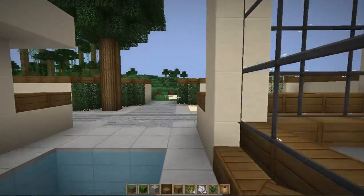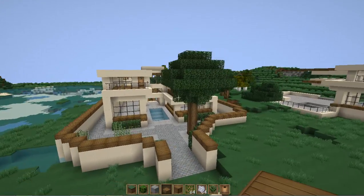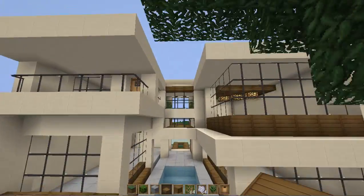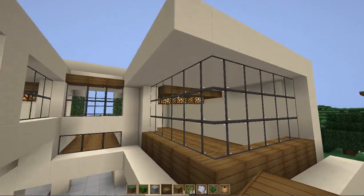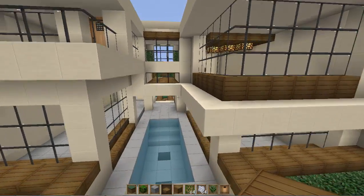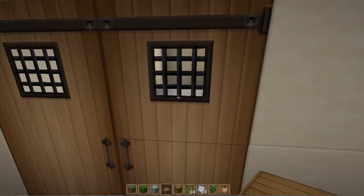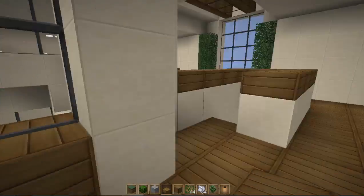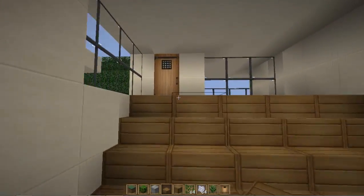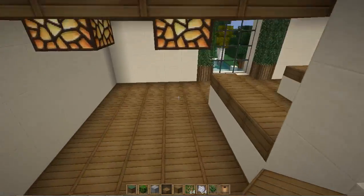Welcome back to episode four, part four of Let's Build a Party House. I did a bunch of stuff off camera just to get it done — pretty simple stuff. I had some light fixtures in there, a pretty cool modern design, real simple but it works. I added a door and some floor lighting, something simple. Upstairs I deleted a bit of the wall so you can walk in easier, and there's our lighting fixture — pretty cool.